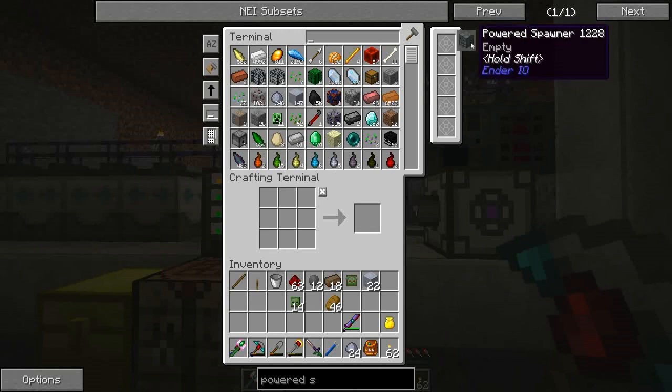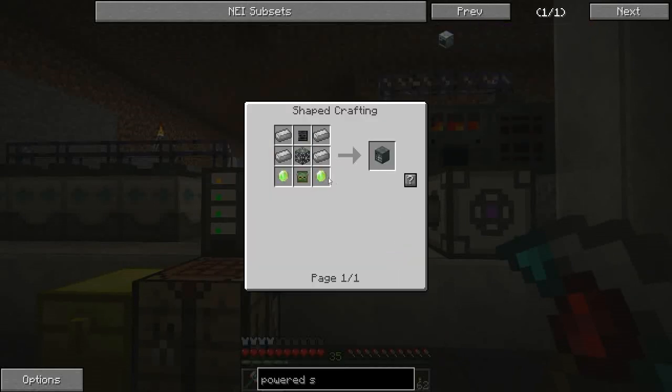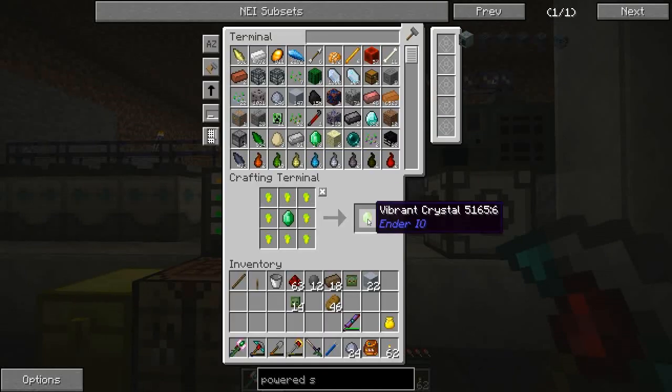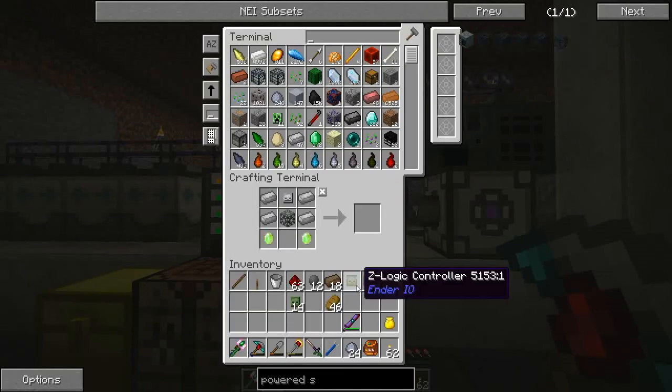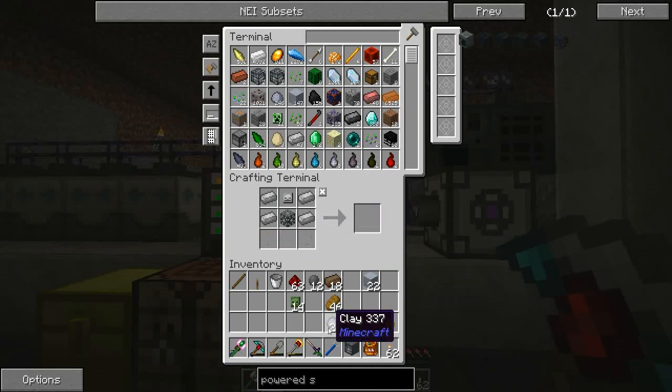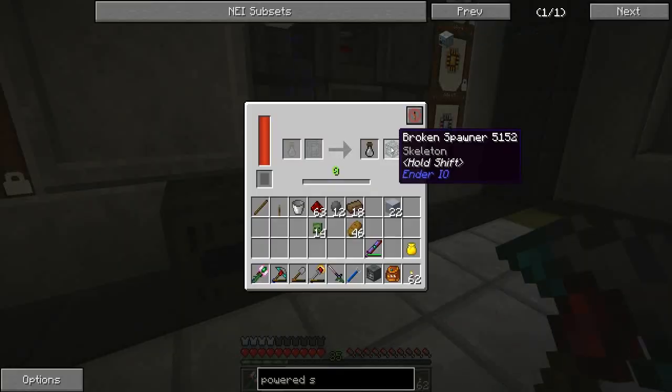Let's make this guy. I've got to make these two, and we'll put our Z-Logic controller in there, then we get our powered spawner. Hopefully I'm doing this the right way.